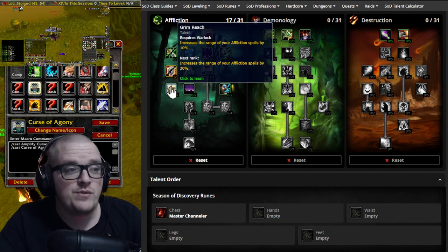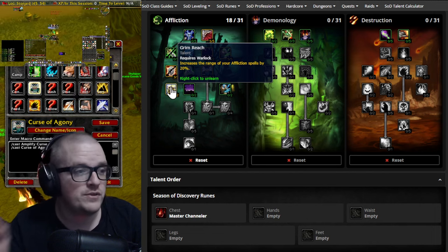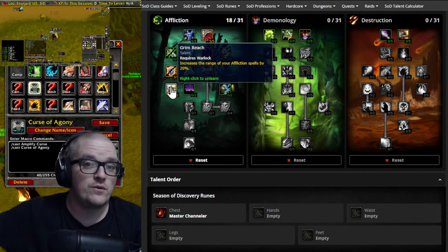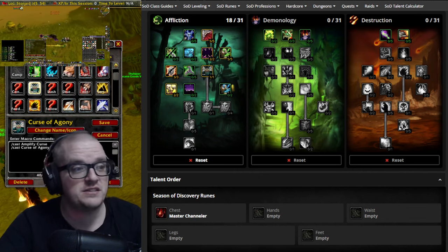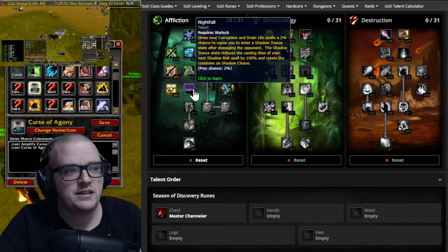After that we go with Grim Reach, just because we can dot targets from 20% further away with our Affliction spells. After that we don't actually use Nightfall because we're in Metamorphosis form with this build.